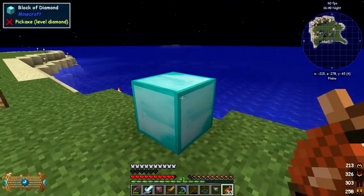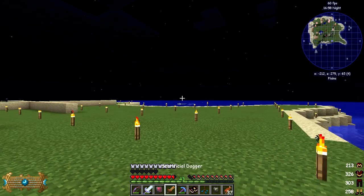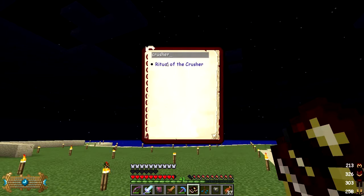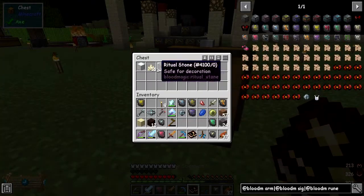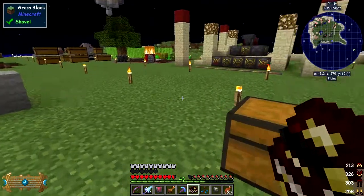I've got a block of diamonds here - this is all to do with the Ritual of Magnetism. Let's search for the crusher first as well because that's a new one. The crusher uses will, and different types of will have different effects. Destructive will causes blocks broken by the ritual to have Fortune applied - currently Fortune level 3 regardless of will amount - so as long as we've got a little bit of destructive will in this chunk we'll get Fortune 3 when it breaks stuff. That's pretty good.